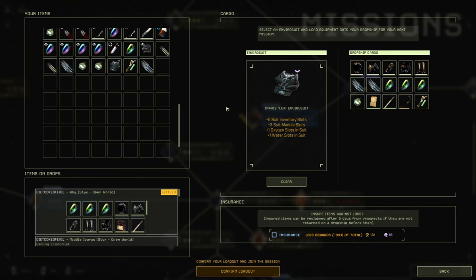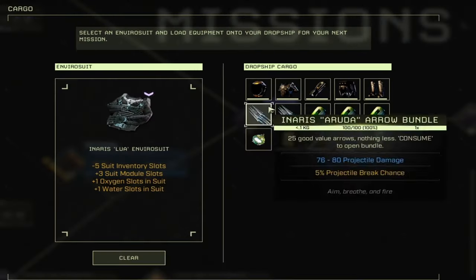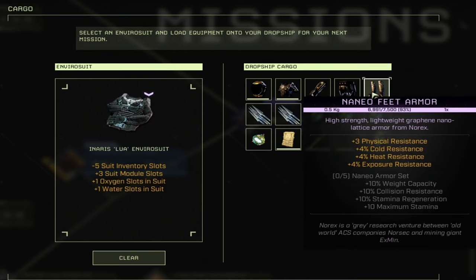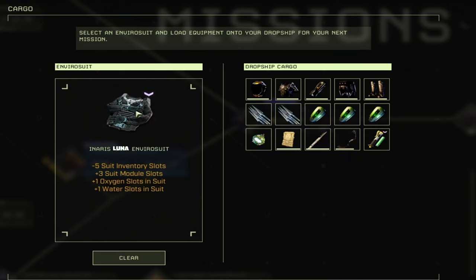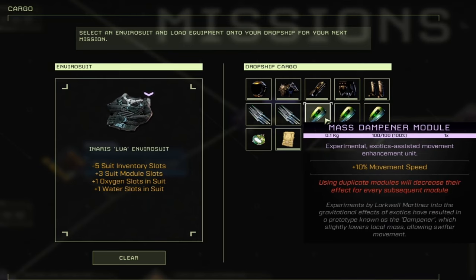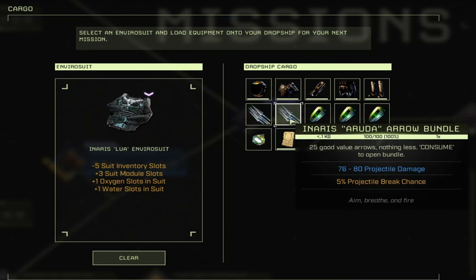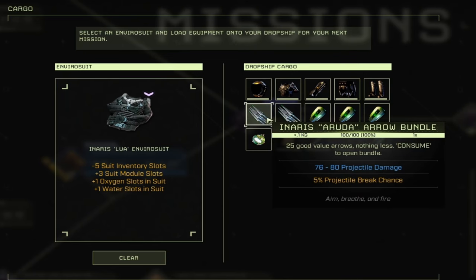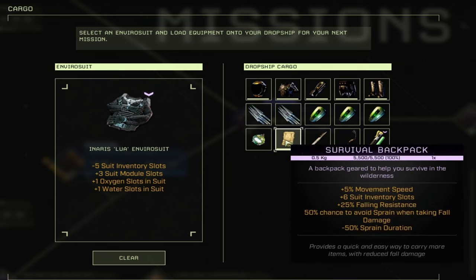I'm going to show you a super OP loadout with the red Exotics, and then the purple Exotics loadout. Once you get purple Exotics and Ren, get a full set of Nannio armor — this is the highest exposure-resistant gear you can drop with. Grab three mass dampeners. We use the Luna EnviroSuit, which gives you three suit module slots. Stacking speed is what we want — we want to be moving as fast as possible.